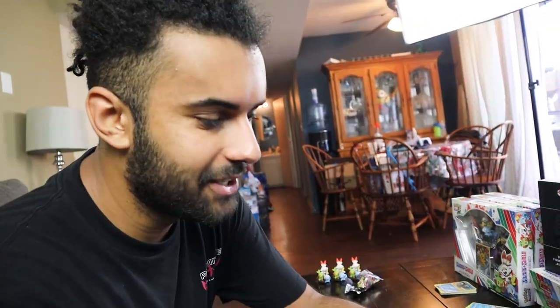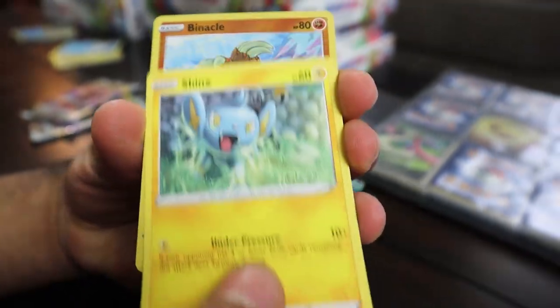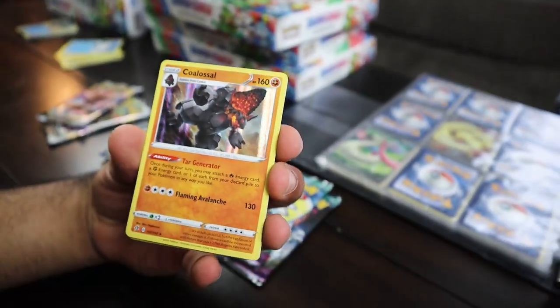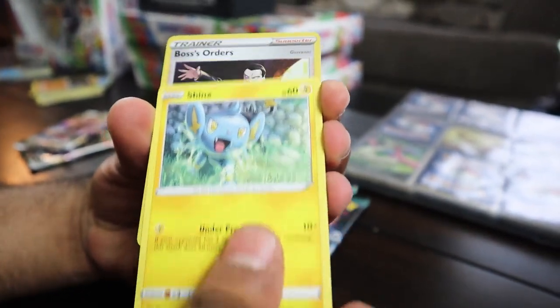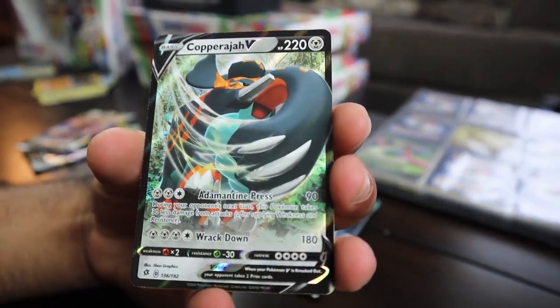Starting with the Rebel Clash again - I am addicted to trying to finish this set. Once I get started it is very hard for me to stop. We got Surskit, Stuffle, Koffing, Infodem, Shinx, Binacle, and Colossal! We got Colossal - I'm not sure if I have that one, but that is sick. Then Voltorb, Sandygast, Volpex, Koffing, Shinx, Boss's Orders, and Copperajah. Yes - I don't think we have Copperajah. That's the best thing about being a set collector - you can just be happy about any pull.